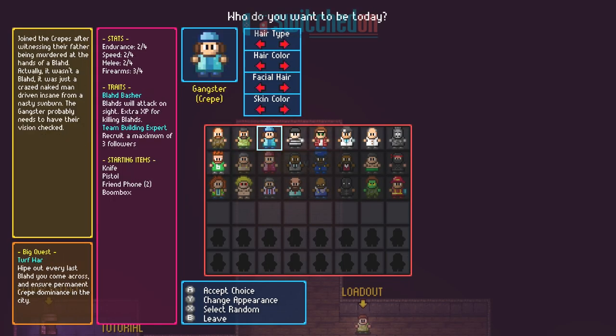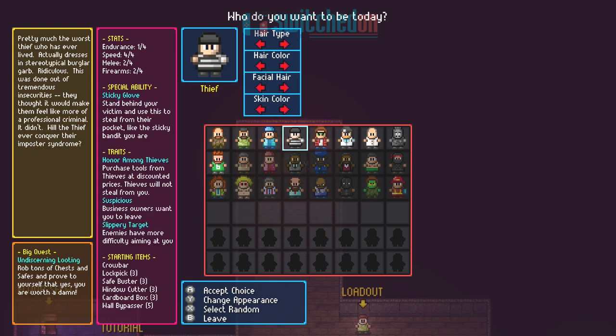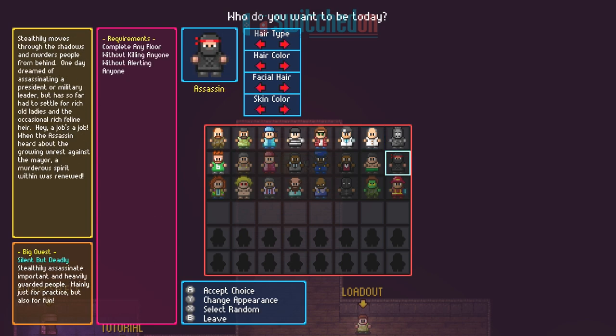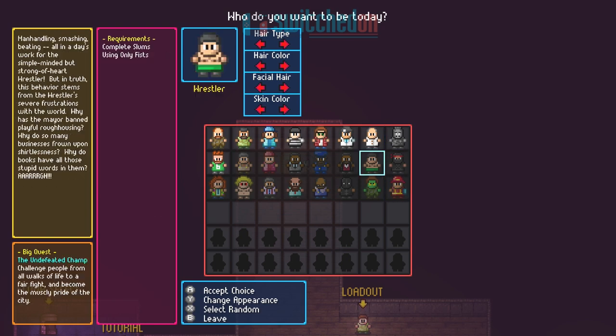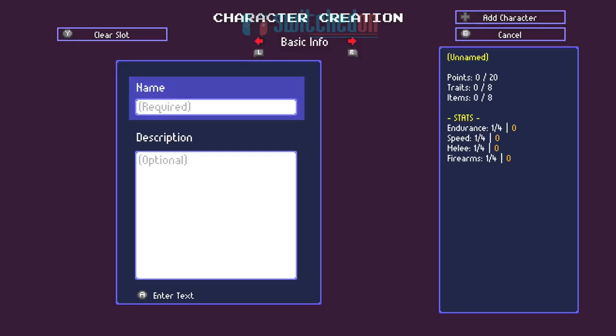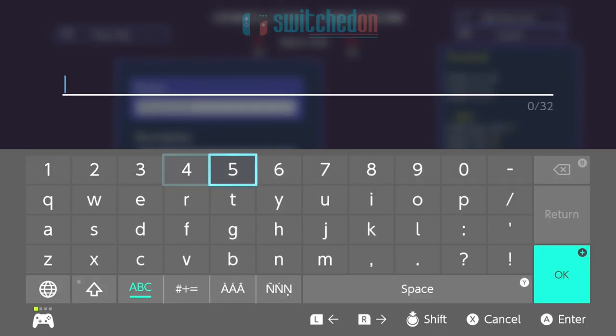Each of the twenty or so characters you can choose have their own stats, starting items, motivations and overarching quests to fulfil, making any you choose for a run feel genuinely unique. And if you can't find one you like, there's a deep character editor to make your own creations.